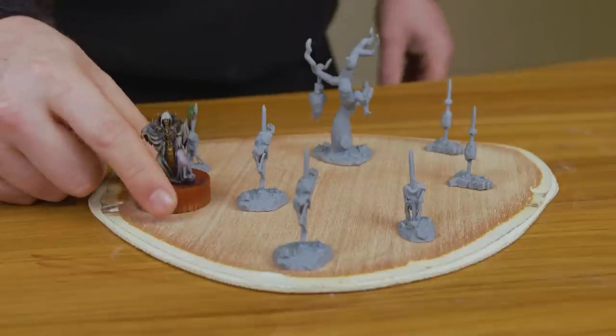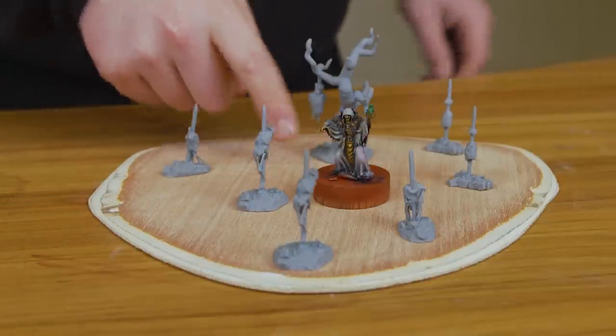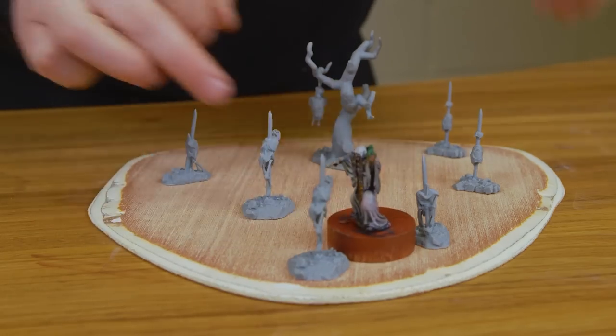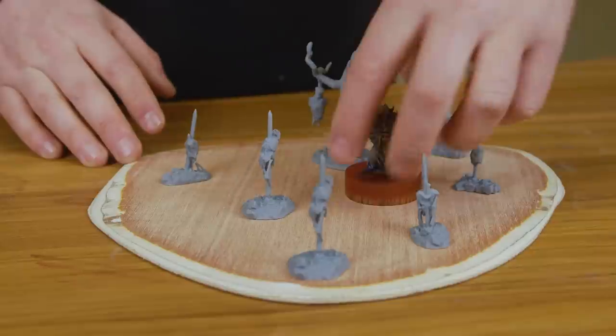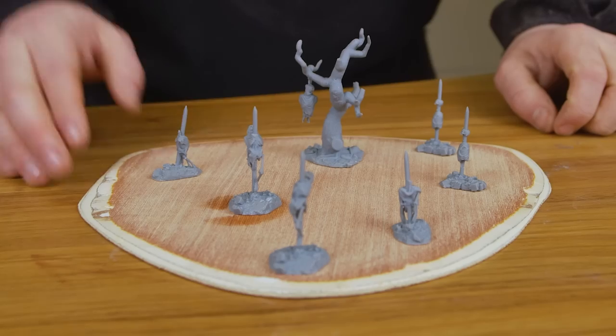One thing to check while you're doing this is make sure your model can pass through. What I like to do is put the model on a bigger base than it's actually going to be on and at minimum just make sure it only just touches, so if you're playing with multiple models you can play on the piece. Now let's get them primed.